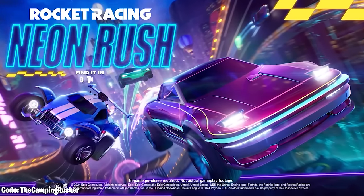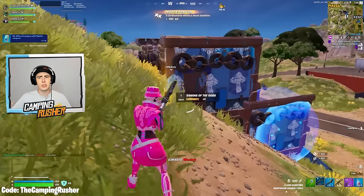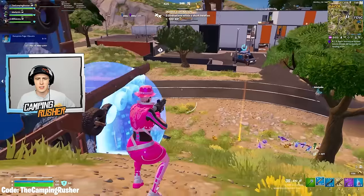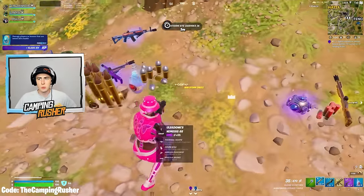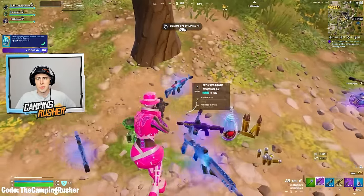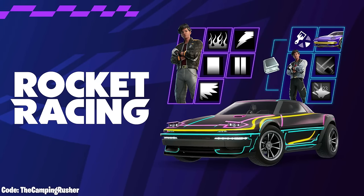They have improved some things — ranked progression balancing means it's not going to be as grindy when you get up to those medium to higher ranks. That was a massive problem. They've also worked on matchmaking, speedrun leaderboards have been reset, and there are going to be a ton of new maps. There's also a starter pack launched with the season: the Fuse car body, five decals, the Matias outfit, and more. I'm excited to try this out.